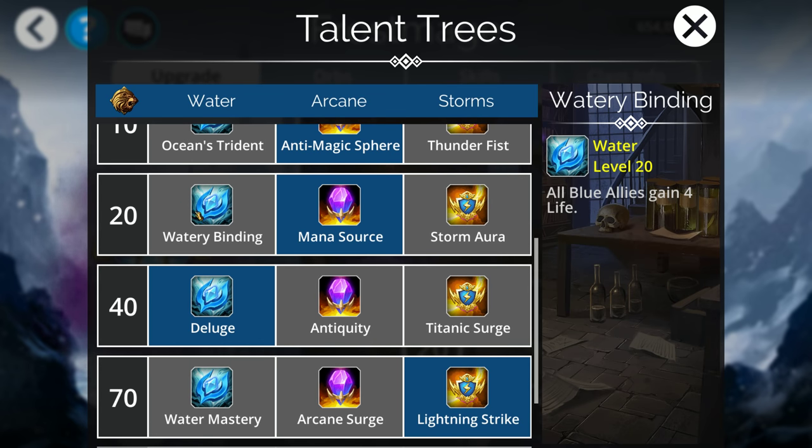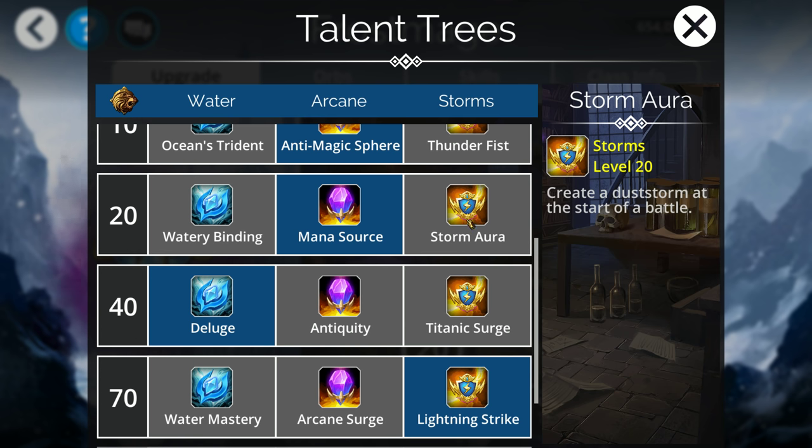At level 20, having mana start at 50% is really strong. If you ever have Mana Source as an option, it's extremely hard to take anything else — it makes the class sing. It makes you fast, gets you casting spells sooner. Storm Aura could be useful if you're running a Mountain Crusher lineup for Dust Storms, but it'd be really hard to convince me that a 50% mana start wouldn't be better anyway. 99% of the time, Mana Source is the go-to.